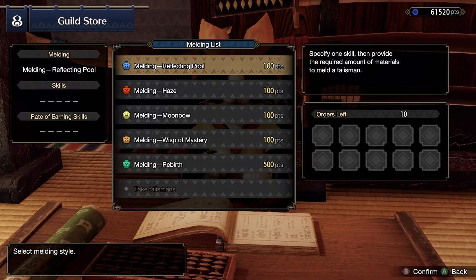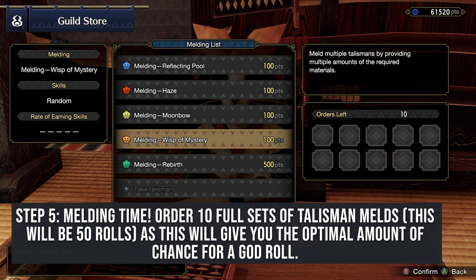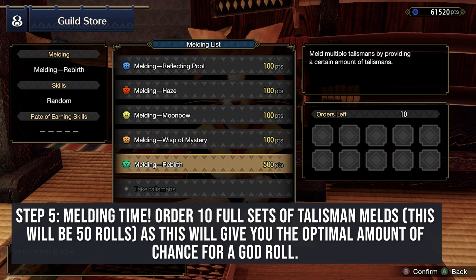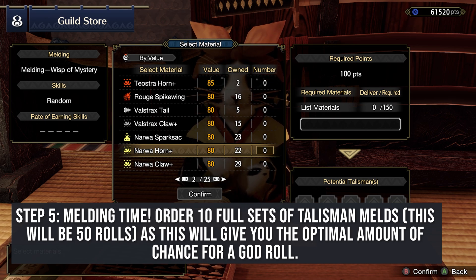Now we can go to the melder and start ordering up the melds. I'm going to be doing 10 Wisp of Mystery, which I recommend as getting the highest chances of a god row talisman. You could also do Rebirth; however, in the event that Sunbreak has a better version of Rebirth, I would actually hold on to your talismans currently that you aren't using. We're going to order up 10 melds.